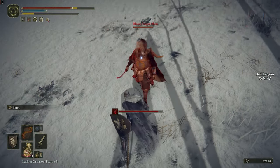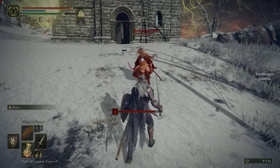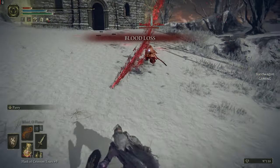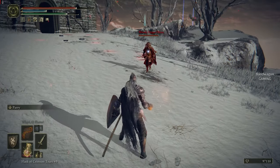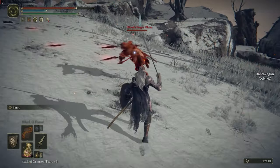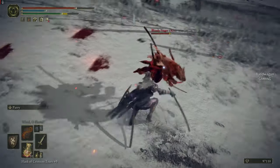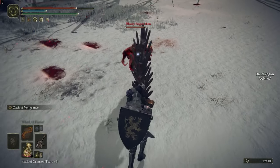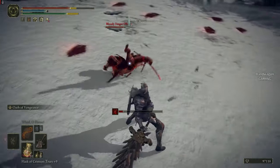That was me testing out my parry, but yeah, parry is not gonna work — he's got way too much blood damage. Blood loss, huge chunk of my life gone. Attack, attack — too slow, and he's too fast and he's got two swords.